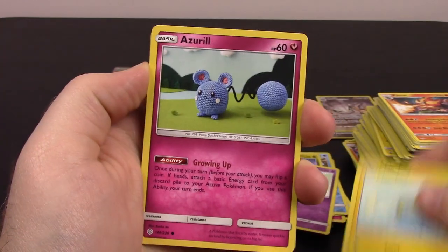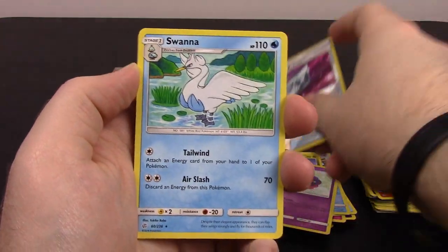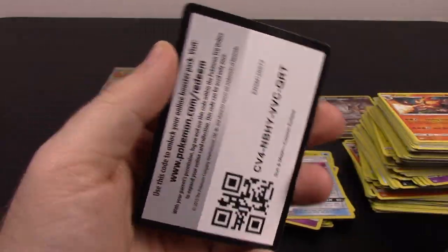Next is Carvanha, Chinchou, Azurill, Rufflet, Oddish, Dragonium Z, Dragon Claw Reverse Holo, and Swanna as a rare. Dark Energy, Type: Null, Island Challenge Amulet, Erika, and the code.